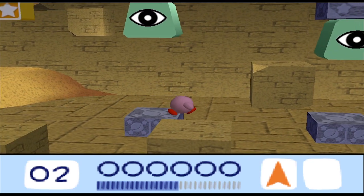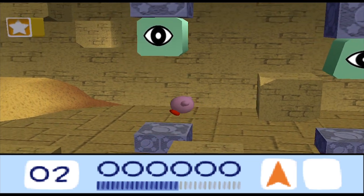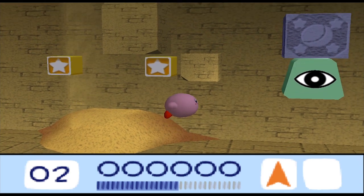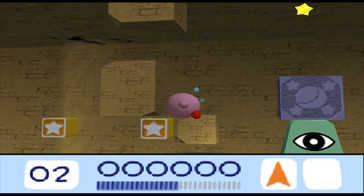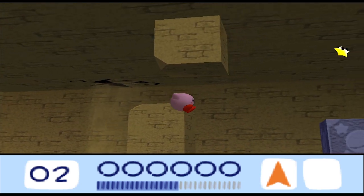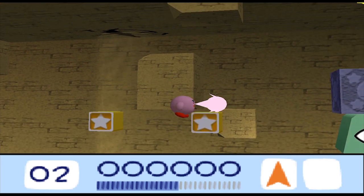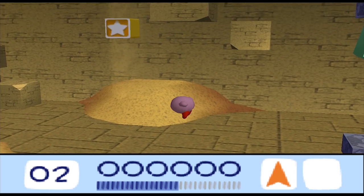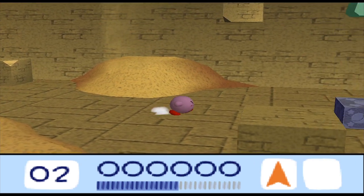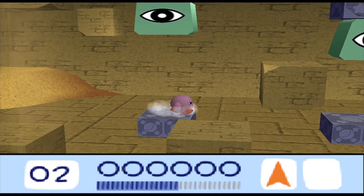Look at this — we have thwomps! Wait a minute — so you're telling me we have thwomps bashing blocks with our head, fireballs, Wispy Woods which is very reminiscent of both Moldergeist and the King Goomba boss, and these crystal shards very similar to Luigi's Mansion Dark Moon? This game is nothing more than a Mario rip-off! Okay, I'm kidding, but really, there is a lot of Mario here.